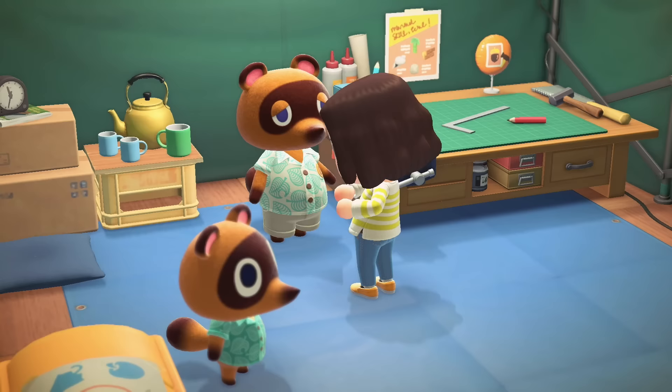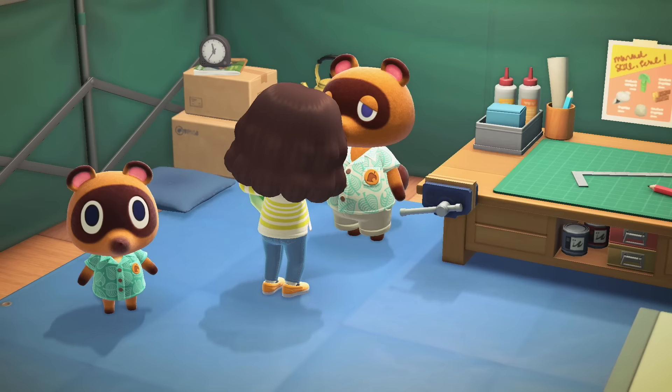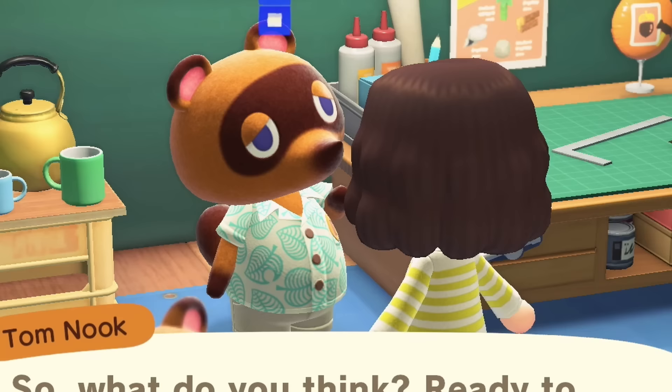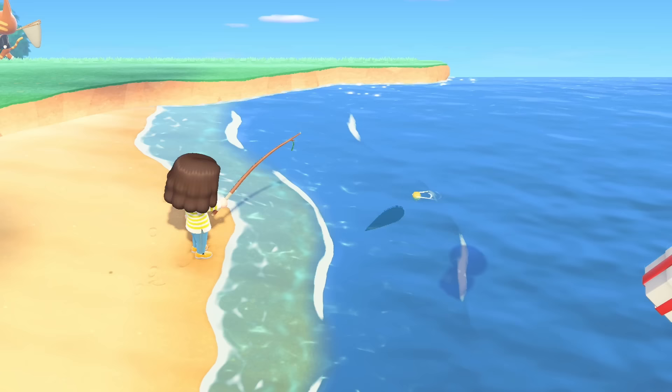Then Tom Nook wanted some bugs, so I gave him all of the bugs until he finally said that's enough, and he called Blathers to come to our island. He also asked if I could stop living in a tent, so I upgraded — I went with a red roof. Pretty standard, pretty basic, pretty good.